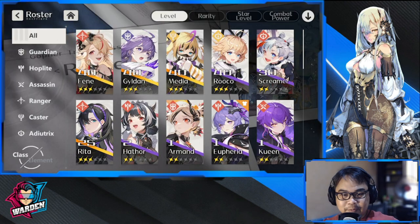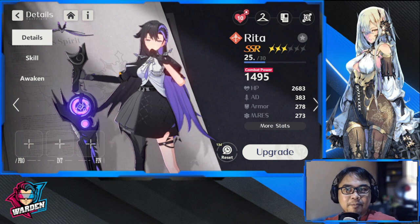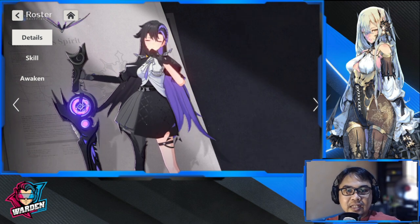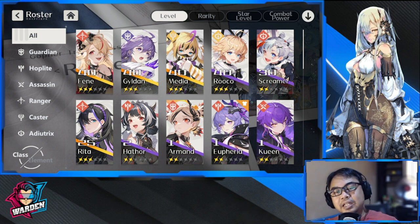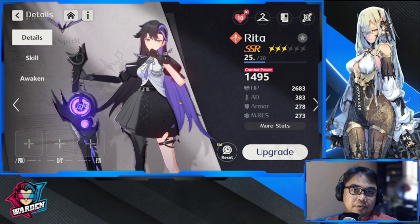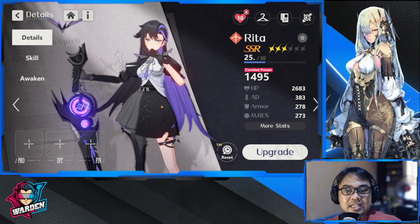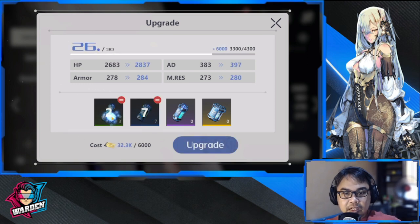As a segue — I got Rita off the Iluya banner, a single off-pull, and I'm very happy. I noticed I needed a high single-target damage dealer, which I have Media for, but you need a pair for her to clear some stages. So I'm happy with the roster addition. If you haven't seen my build guide for Rita, the link will be up there.